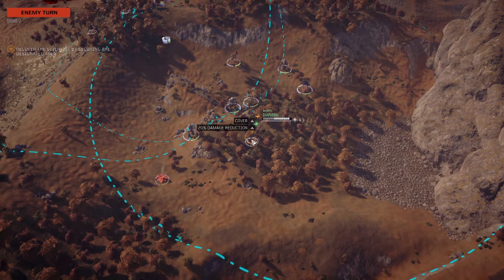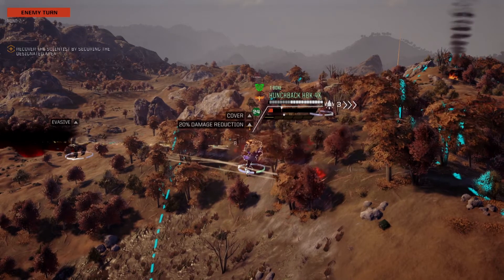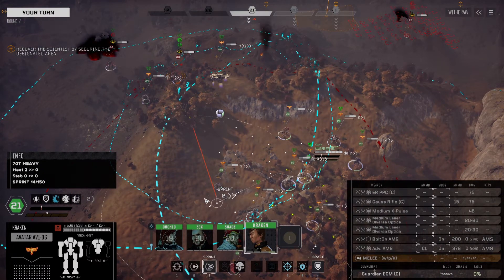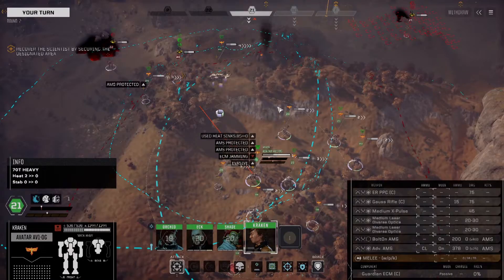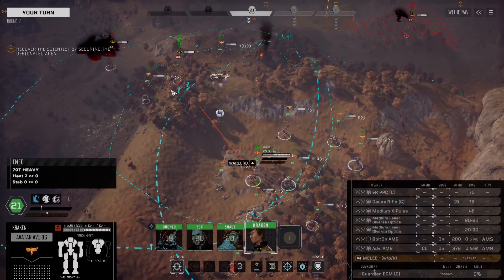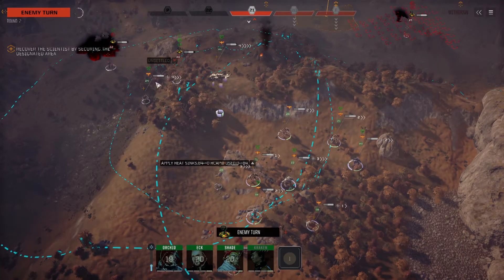Big hit against the Chaparral. He's got double Ultra Tens. He does get to shake off the stability damage, unfortunately, so we can't follow up. We're just going to move for one here because we want to hit and we're not getting much more evasion.